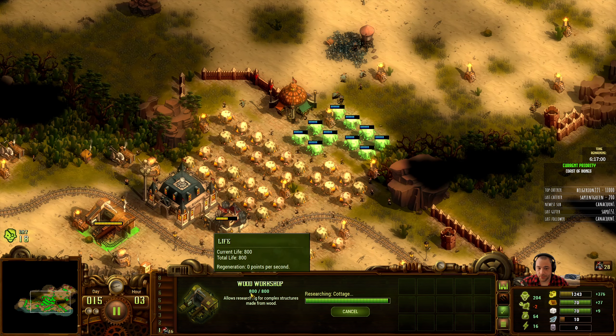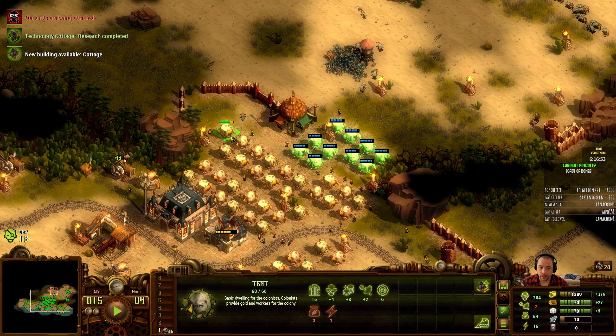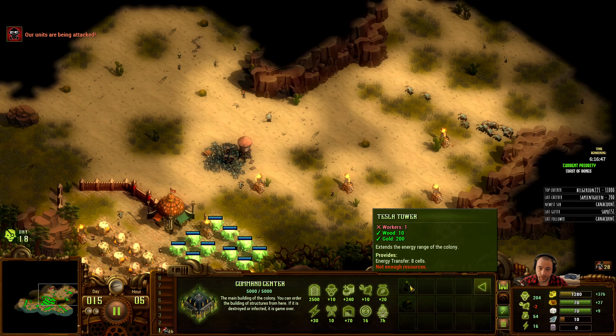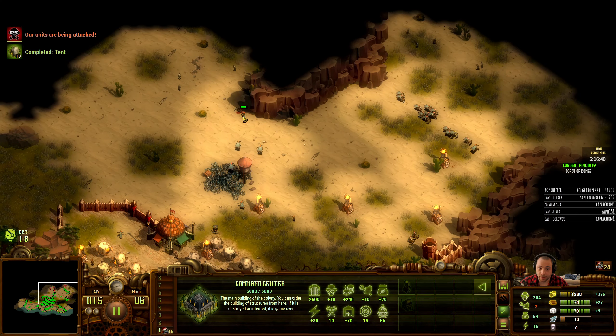This is the last of the research the wood workshop can offer me. As long as I'm secure about what tents are staying, I could upgrade them to cottages, but I'm not going to do that just yet, because I'd rather use my resources to secure the area — we do have a swarm incoming and I don't have a good perimeter at the moment.